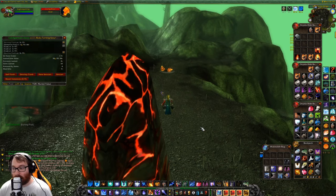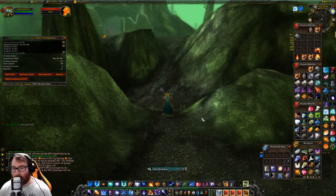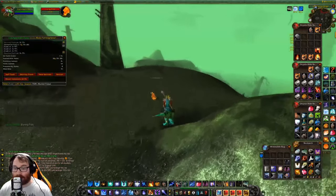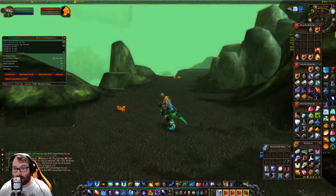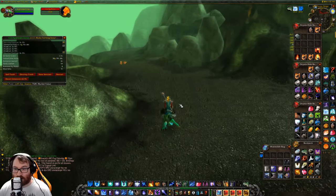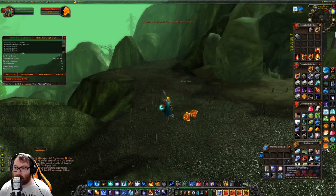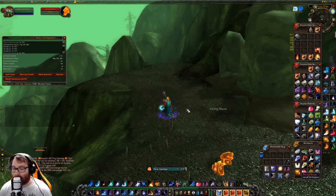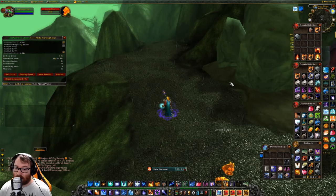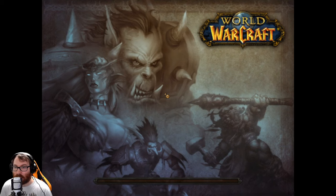I'm looking into Winterspring farms and Azshara farms to show you how you can farm and wait for the other elemental invasions. If I happen to find one I'll absolutely show you guys a great way to farm those elementals that spawn around it — and hopefully people don't kill the boss just because they can. I think this farm has a lot of potential and you're always going to make money doing these, whether you're making potions with alchemy or selling the raw materials.